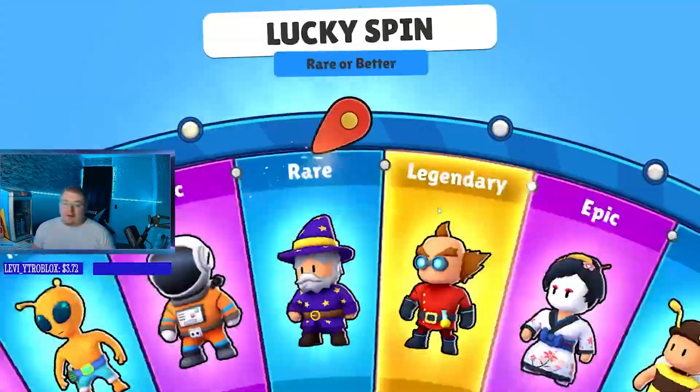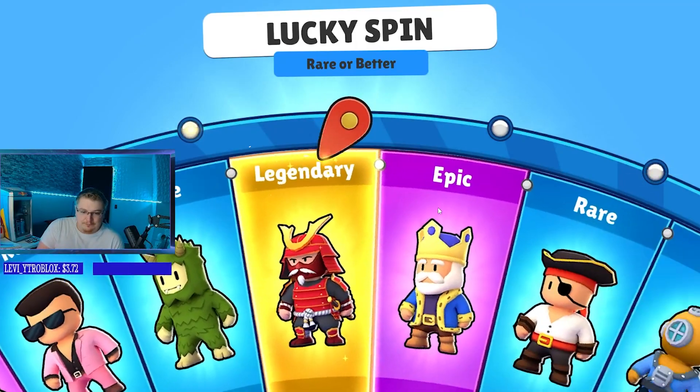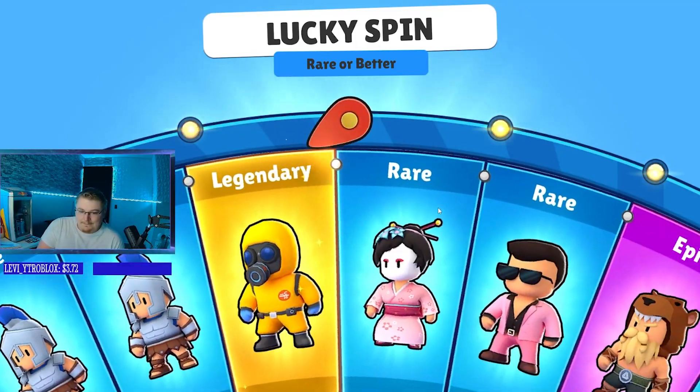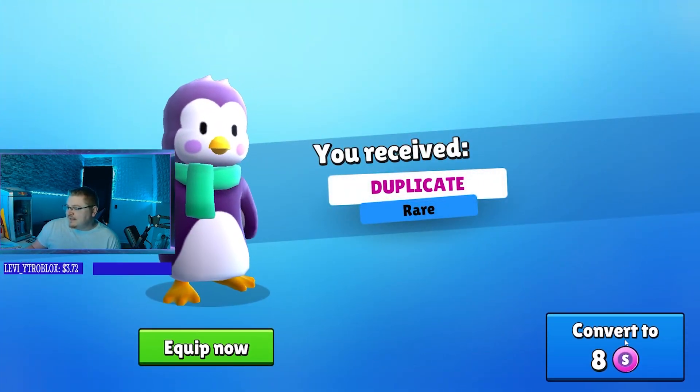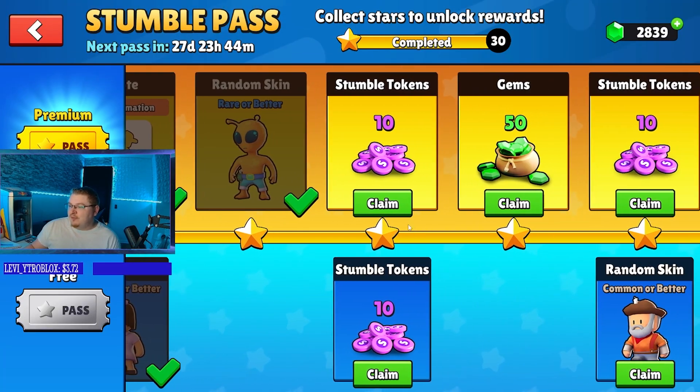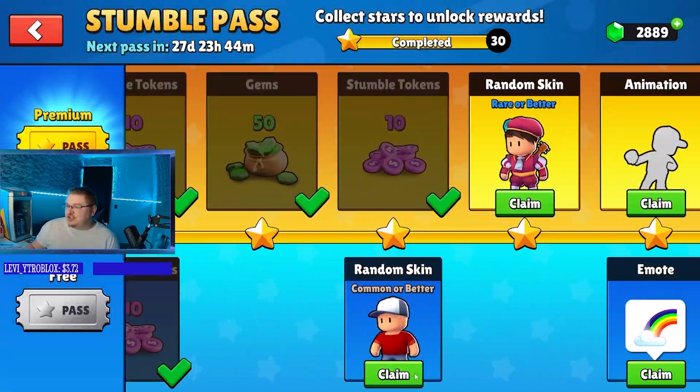We got another rare or better skin here — let's see what we can do. Okay, we're getting a penguin. We already have the skin but we'll take the tokens for it.